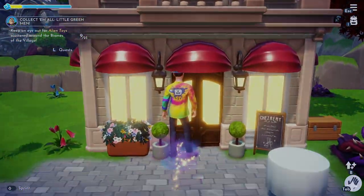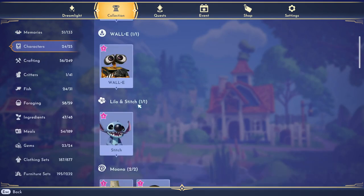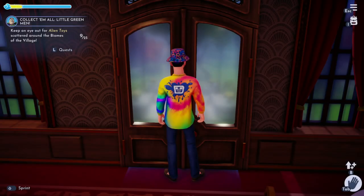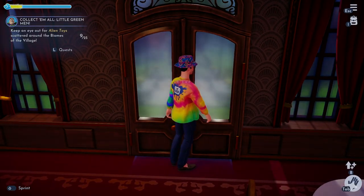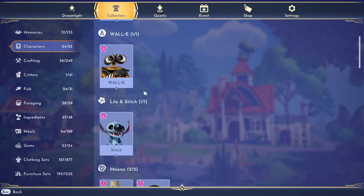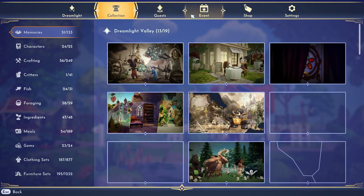Goofy kind of looks like a train conductor in his outfit, which is very funny. Goofy, where's your outfit? I didn't take your outfit off, Goofy — put your outfit back on! Oh no, the game doesn't like when you change their outfits inside a place. That's a weird little glitch. Hey, if you guys want to glitch, try changing their outfits while you're inside a place. Oh well, let's look at the rest of the items in the star path.